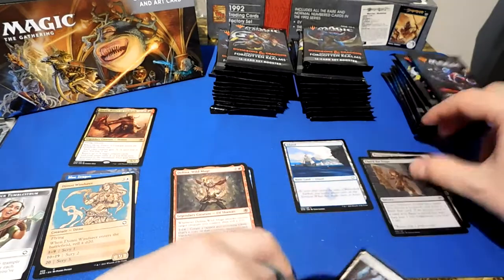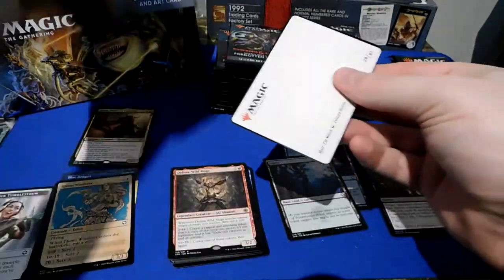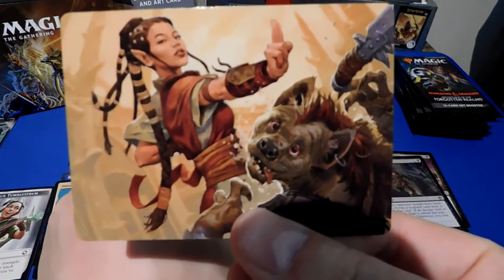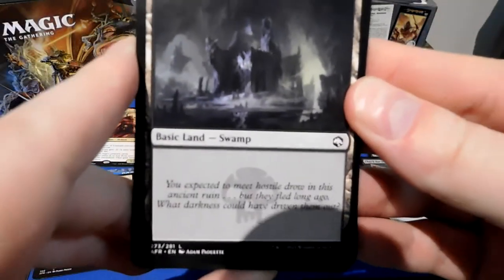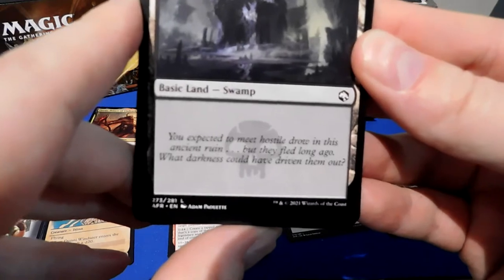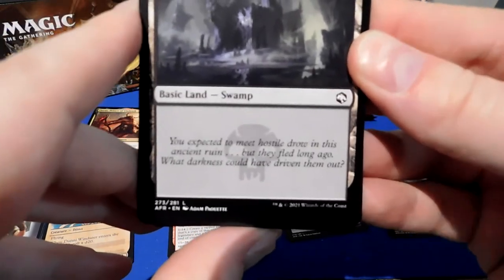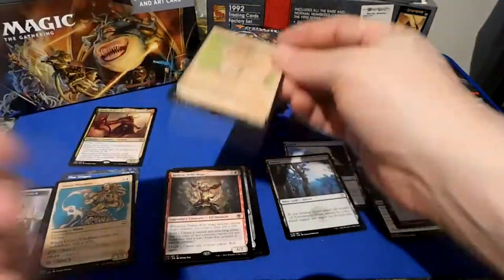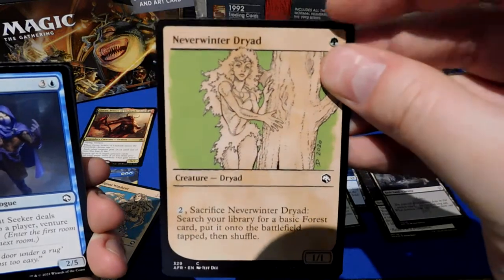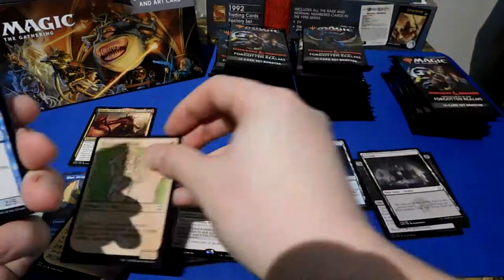Foils aren't particularly interesting yet — we've gotten one common and one uncommon. The art card this pack is a monk character. Next pack's flavor text: 'You expected to meet hostile drow in the ancient ruins, but they fled long ago. What darkness could have driven them away?' We've got a Neverwinter Dryad — sacrifice to search your library for a base plant. The commons and uncommons with alternate arts don't look too bad.